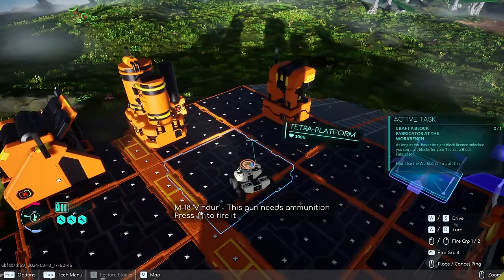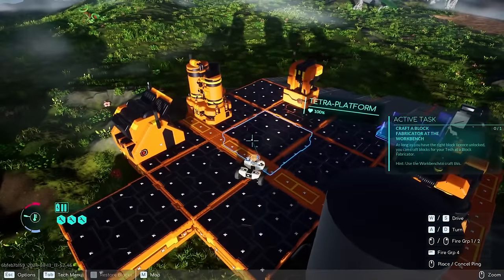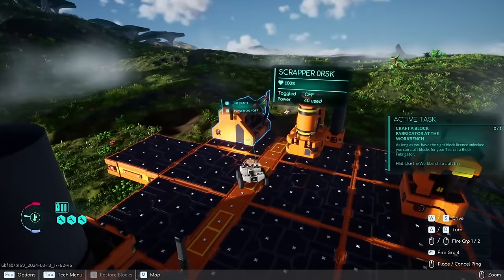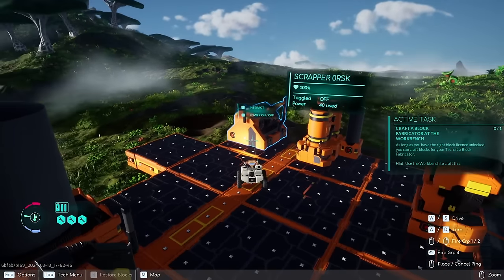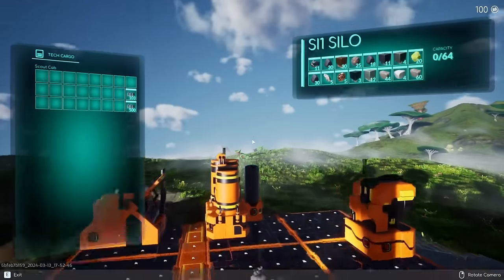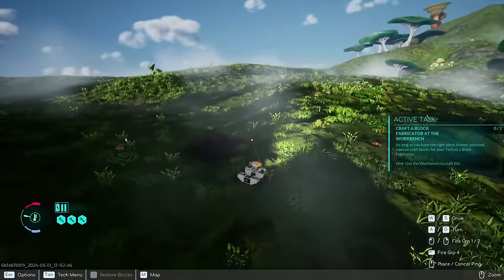So if you caught my previous coverage, you might notice that my base is a little different. Save files did not transfer over from the beta to this, but that makes sense because they've added a bunch of new things and changed a bunch of stuff. I played a little bit to catch back up to where I was. I still haven't made the block fabricator, but I kind of don't need to because one of the techs I have access to is the scrapper. So I can put in enemy tech parts and scrap them, turn them into their core components, and then use that to make whatever I want.